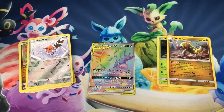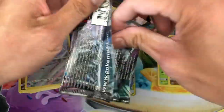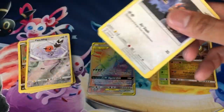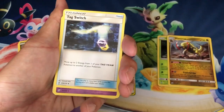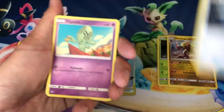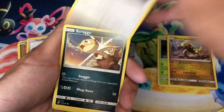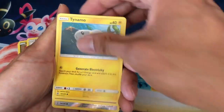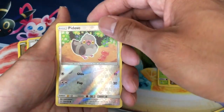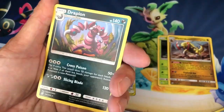Two packs left — let's get another hyper rare! Code — one, two, three, four up to the front: steel energy, Tag Switch, Elgyem, U-Turn Board, Hoothoot, Scraggy, Numel, Tynamo, Poipole, reverse holo, and a Drapion non-holo rare.